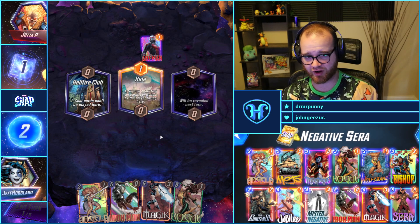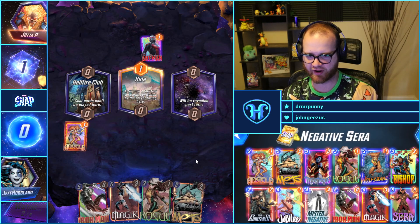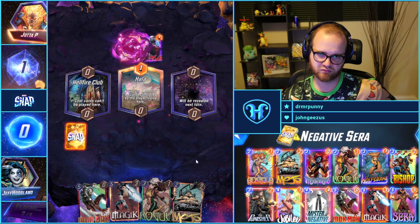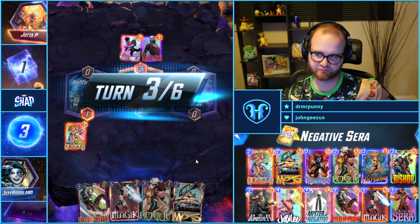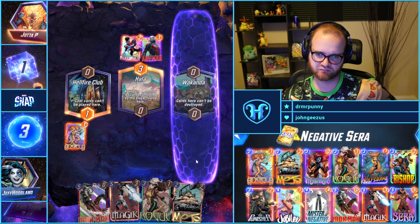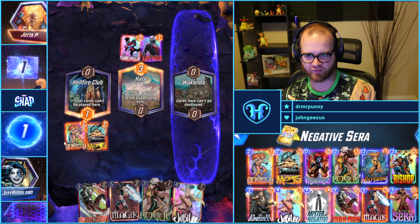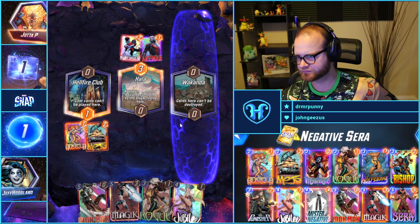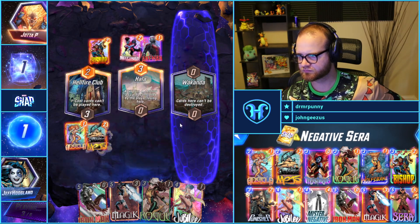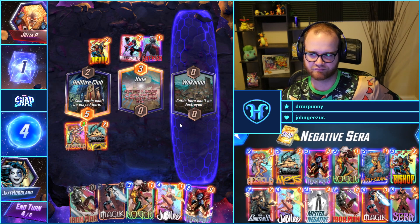A Ghost Rider avatar looks sweet. I'm just going to avoid Hala for now.